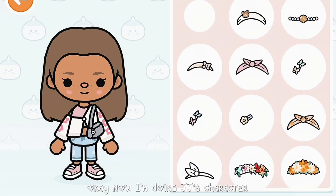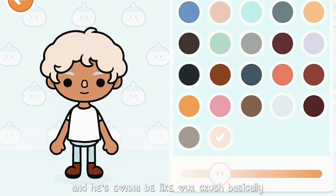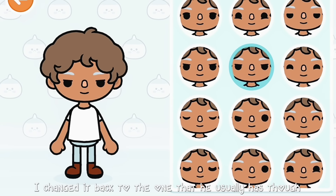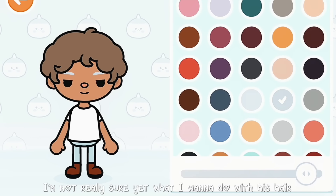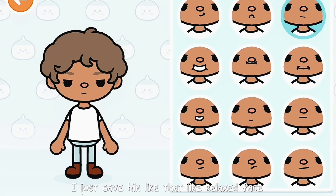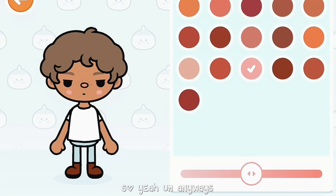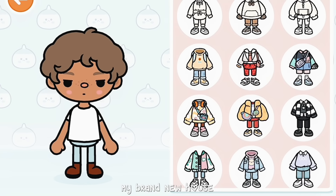Now I'm doing JJ's character. JJ is gonna be the boyfriend in the series — basically our crush. I'm not sure how I feel about the curly hair; I did change it afterwards. If you guys like the curly hair more, let me know. I changed it back to the one he usually has. Since he's a teenager, his hair is gonna be different but I'm not really sure yet what I want to do with it. I didn't give him a smile — just a relaxed face. I gave him freckles of course, and blush. Yes, I gave my boy characters blush because I think it makes them look cuter and less boring.